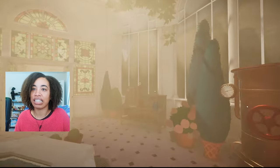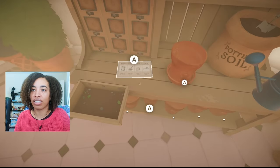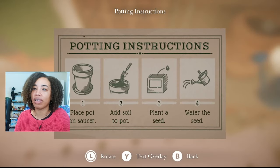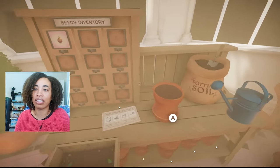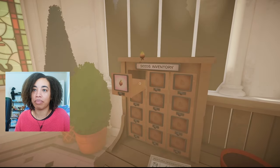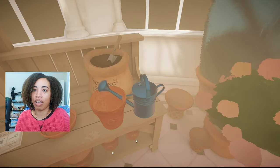Now that's at 60. We took the seed, right? Place pot on saucer — that's already happened. Add soil to pot. No no no, new pot, stop it. Perfect. Now they said to water it.